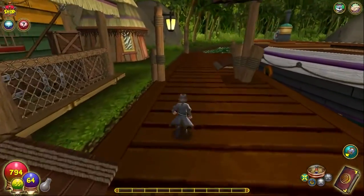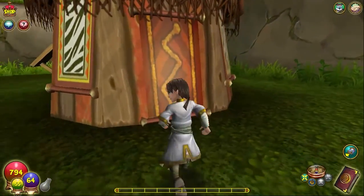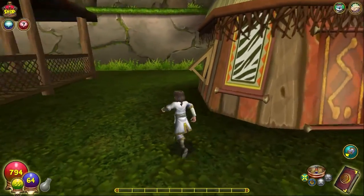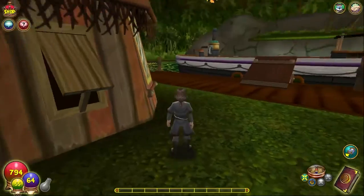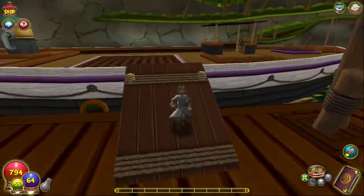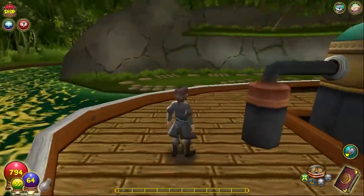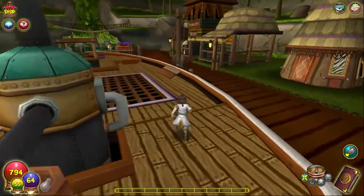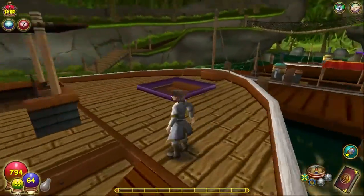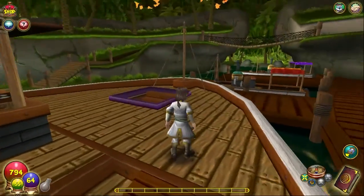Over here, this little structure — if anyone knows — doesn't do anything. I wish it would lead to a little shack so I can put stuff in it, but it's just there for decoration. The main area is the boat. I used to have a statue up here, but I had to get rid of it when I moved everything over to this character and I lost the statue. So when I get a new statue I'll definitely put it at the front of the boat, but until then it's going to remain empty. Here's the entrance.